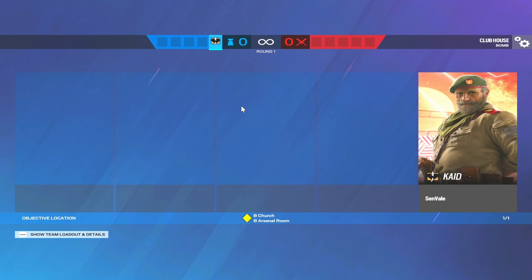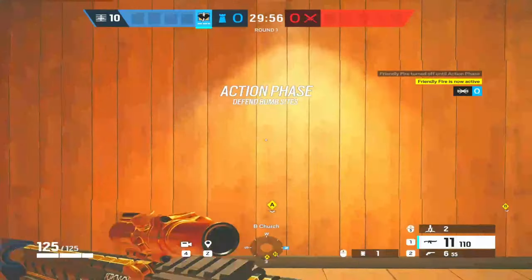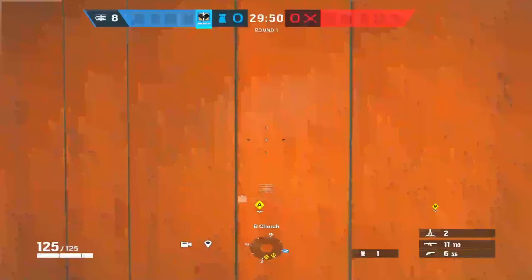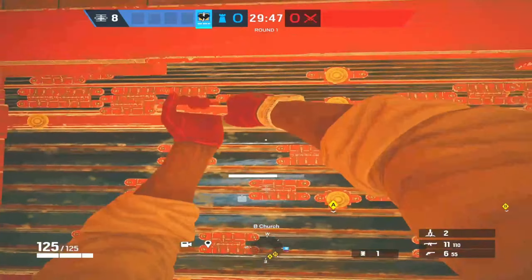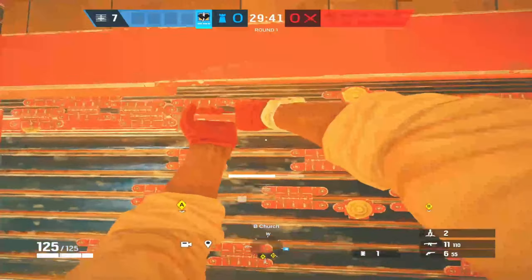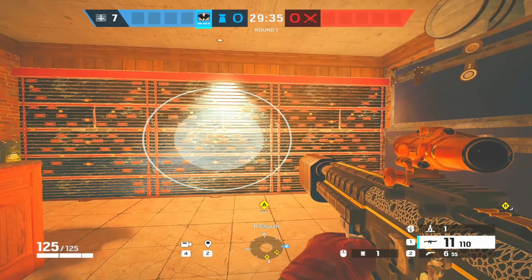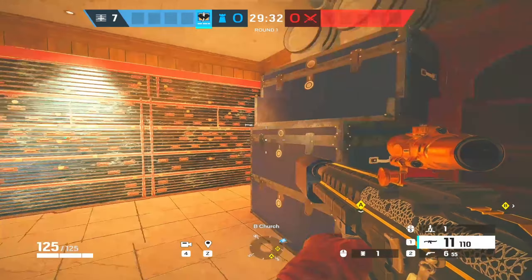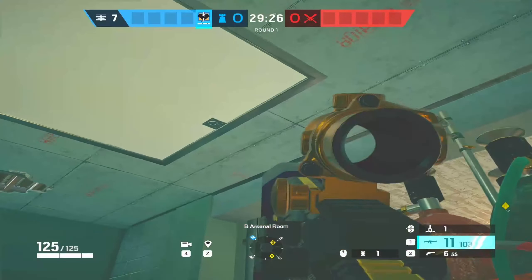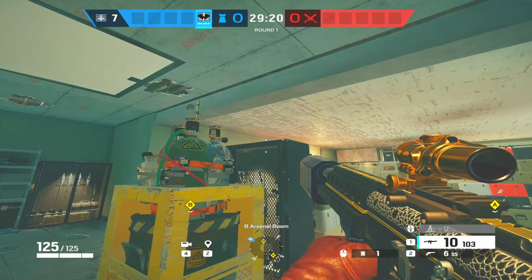The biggest thing about Kaid is keeping hatches closed. There is a timer on securing his ability — it takes about 10 seconds to deploy compared to Bandit's 5 seconds. K-tricking is a lot harder than Bandit tricking, and Kaid only has two of his gadgets. However, whatever is in the radius of his Rtila electroclaw will get electrified — you can cover up to three walls at once. You can also throw a claw on a reinforced hatch and it will be electrified the same way.